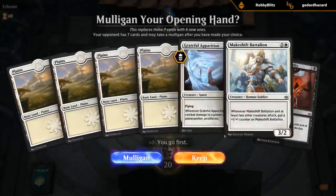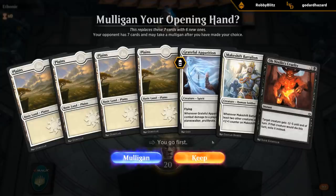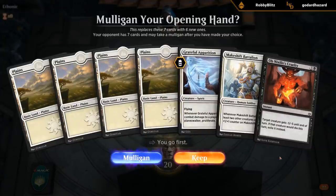Alright, we're on the play. Not an amazing hand — 4 Plains means if we draw any more Plains those are pretty terrible draws, and if we draw Swamp which we need for Cruelty, we risk flooding out a little bit. We do have Apparition into Battalion which is a nice start. This one's somewhat questionable — probably have to keep, but I'm not looking forward to drawing more Plains.